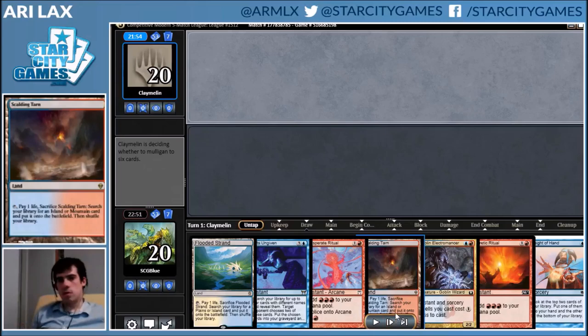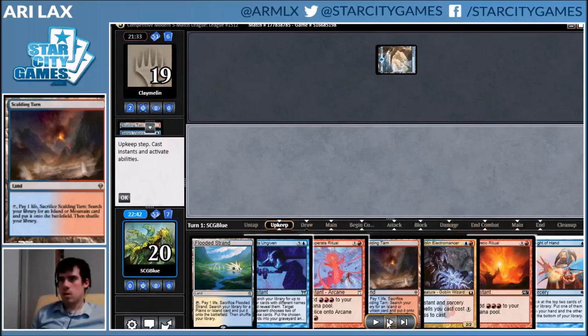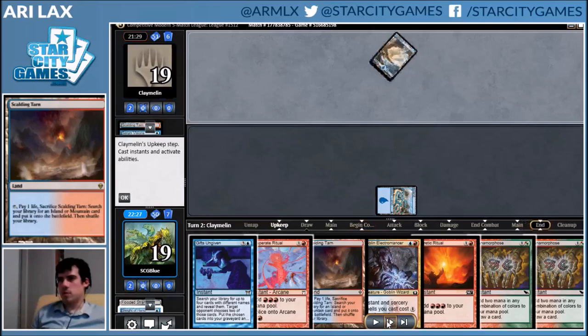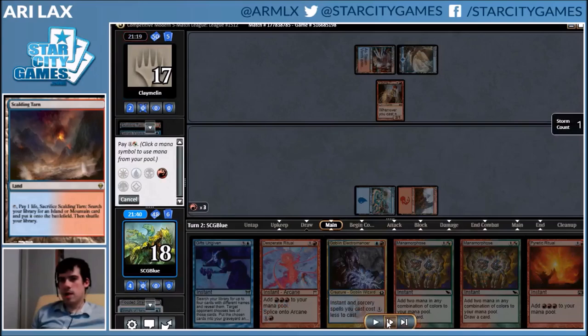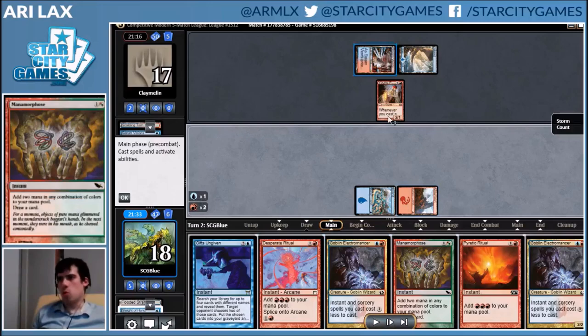Here I'm going to fetch a basic just in case my opponent has a miser Blood Moon in their deck. Take the Manamorphose — just more mana producers at this point. My opponent plays Pyromancer and I'm thinking, 'Oh wait, this is just a turn-two kill.' This is why we can't have nice things like additional rituals. You want to have blue-red-red when you have that start where you go Ritual, Manamorphose, Electromancer.